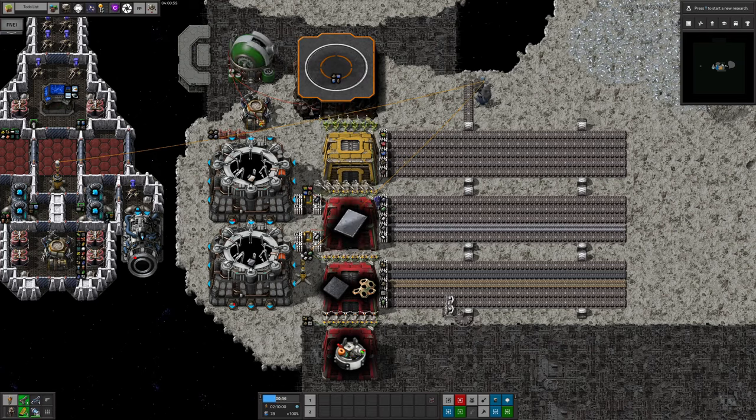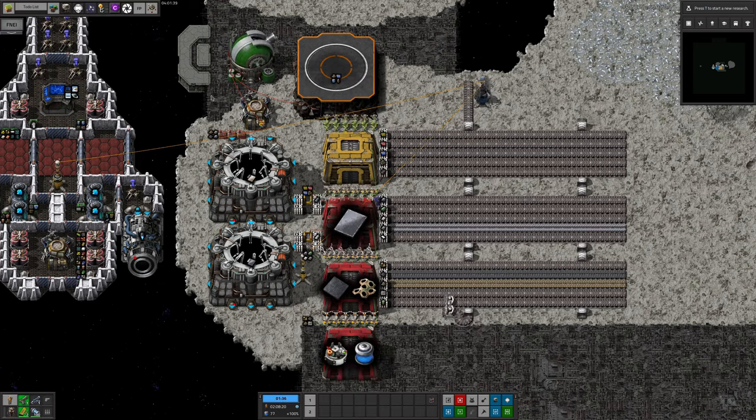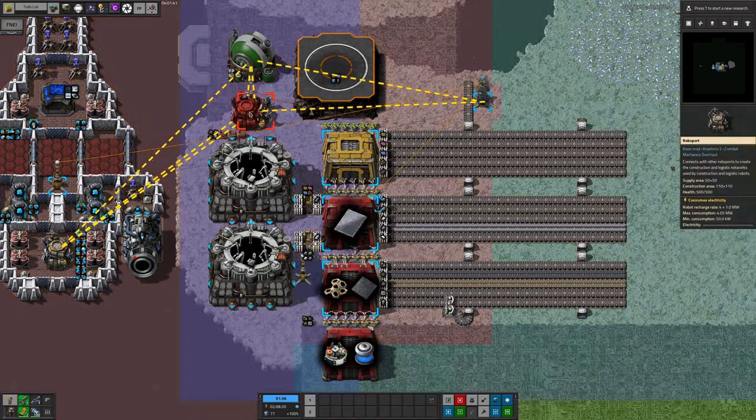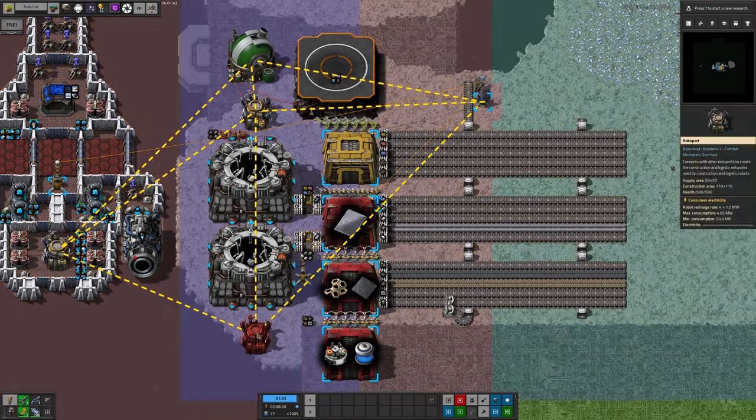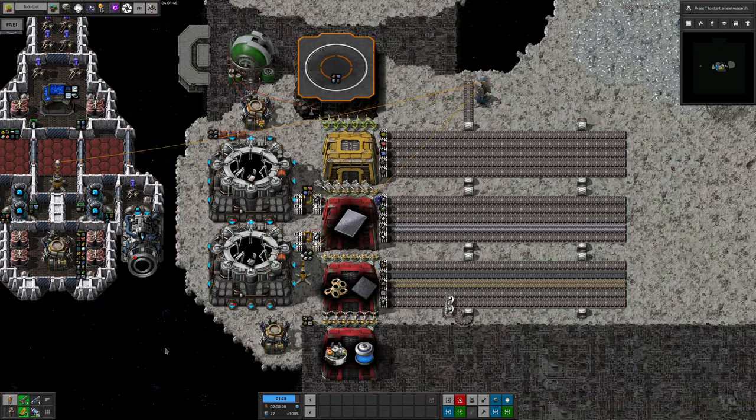There are a few things to consider with this system. If you're using roboports to monitor the contents of the bus system, make sure all of your warehouses are logistics warehouses and that they're all covered by the orange part of your robo network. If any are outside it, their contents won't be counted and will get delivered a second time. And a third time. And a fourth time. You don't need that many pumps.